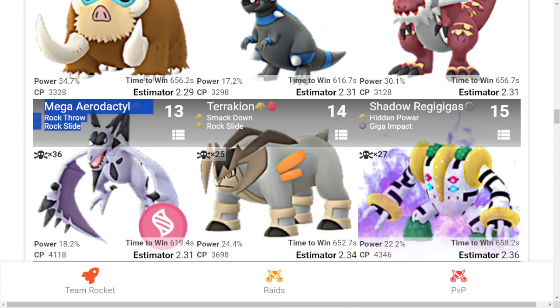Eleventh is Rampardos with Smack Down and Rock Slide. Twelfth is Aerodactyl with Rock Throw and Mega Beam. Thirteenth is Mega Aerodactyl with Rock Throw and Rock Slide. Fourteenth is Terrakion with Smack Down and Rock Slide. And fifteenth is Shadow Regigigas with Hidden Power and Giga Impact. Those are the top 15 raid counters to use against Zapdos.